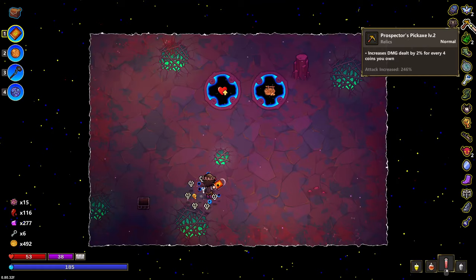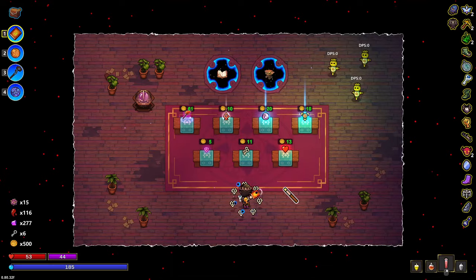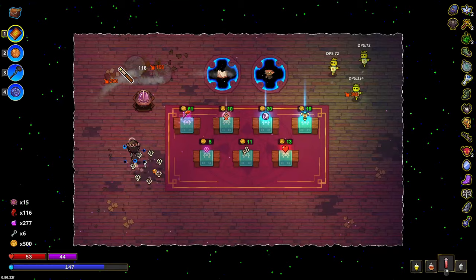We need this coin — coin equals damage. We're up to 246% enhanced damage, which kind of makes me hesitate to go to this shop. But there are good things we can get at this shop.